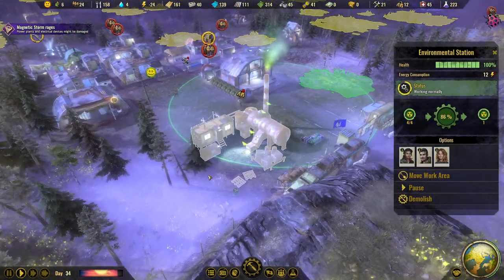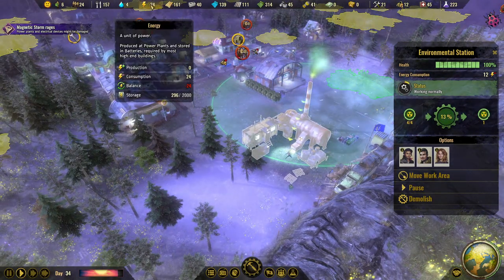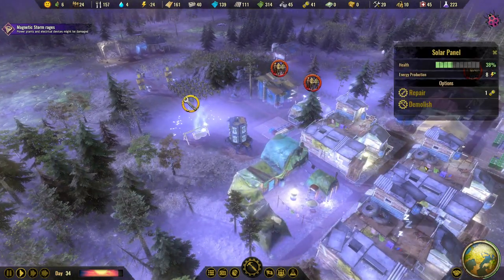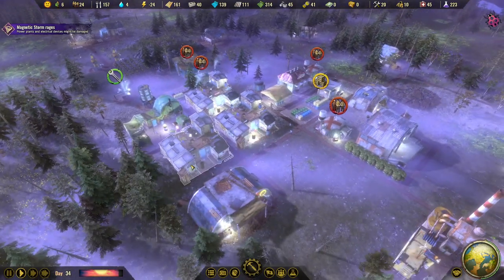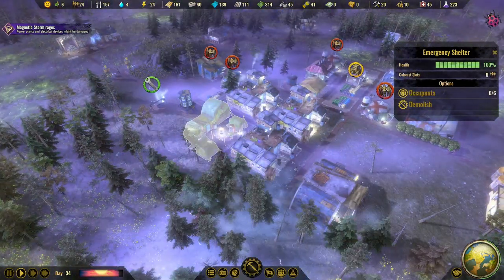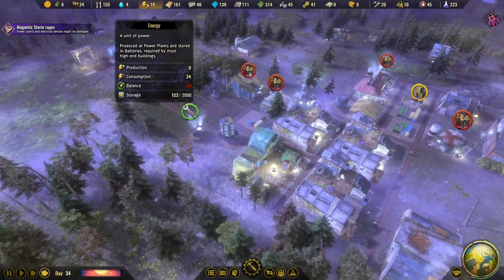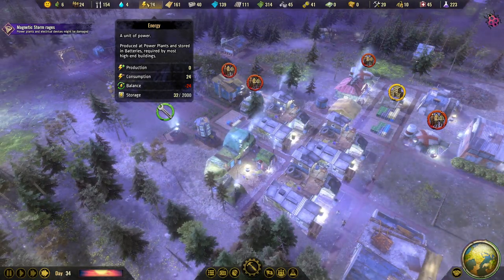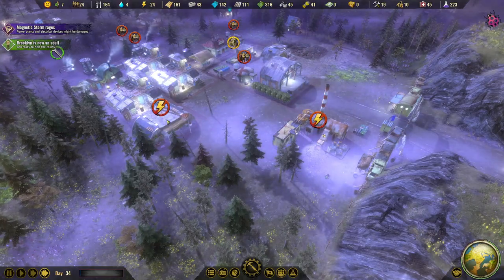The environmental station seems to not be working but it's still running on stored energy. The battery is running out soon. Down to 56 energy and then no power - those two buildings are no longer working.